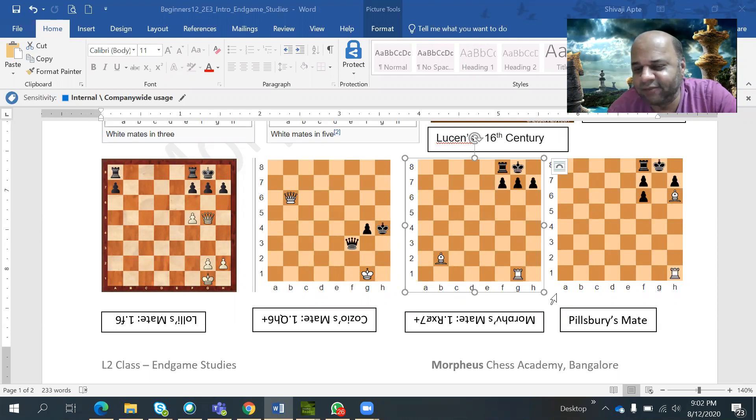There is one more mate — Pillsbury's mate — which you can look at in the handout. One announcement: coming Saturday is the Independence Day celebration with a fun chess event from 9 PM to 10 PM — all students, dads, moms, everyone is invited. There will be no Zoom session that day, only the Lichess arena tournament. Our next class will be on Wednesday.